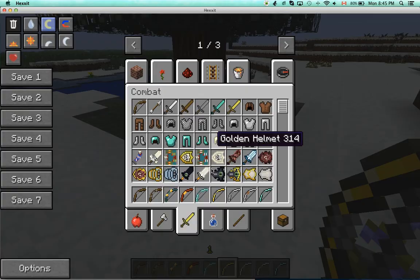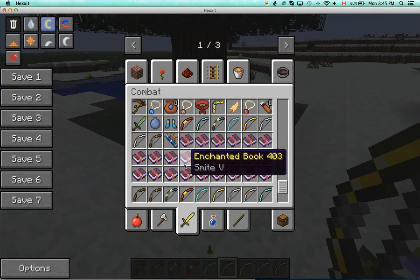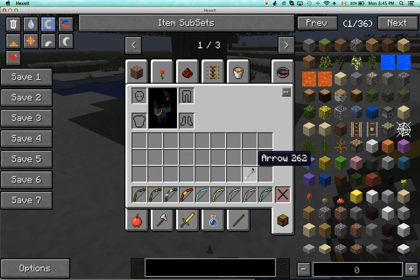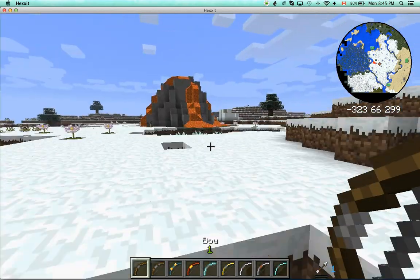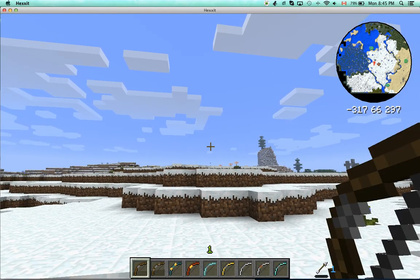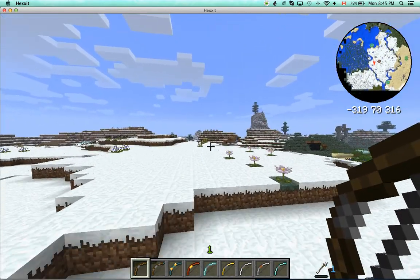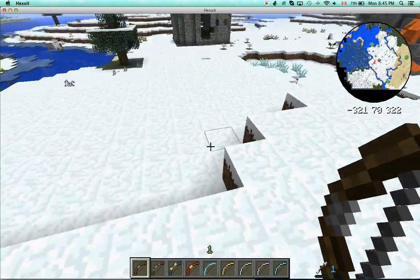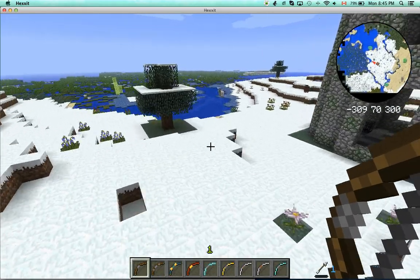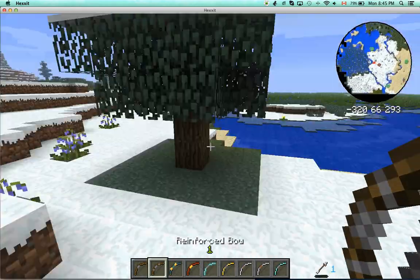So there are 9 bows. I've also got the normal one up here. I'm just using a normal arrow for today. So I'm going to go in the order you see here, and I'm going to start with the normal bow. Just going to shoot straight. Good. Everybody knows this bow. It's a good bow to use if you don't have a mod, which is the only bow. But obviously there are better ones, like the next one.